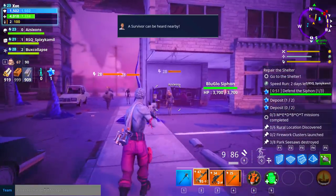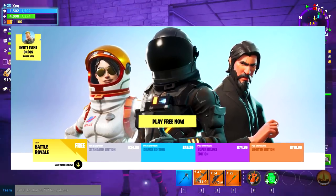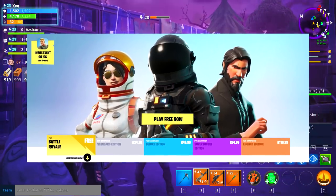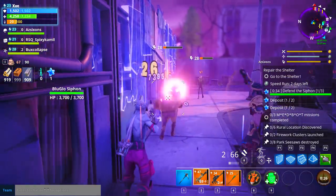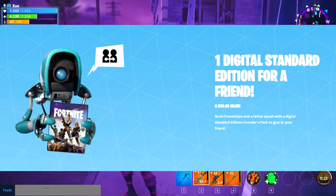If you guys check on their website right now, there are currently four packs of Fortnite which you can get: the Standard Edition, the Deluxe Edition, the Super Deluxe Edition, and the Limited Edition. What you guys may not know is that from the Super Deluxe Edition and upwards, you can actually give away a free copy of Save the World.